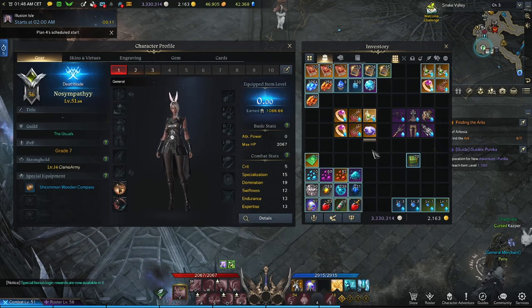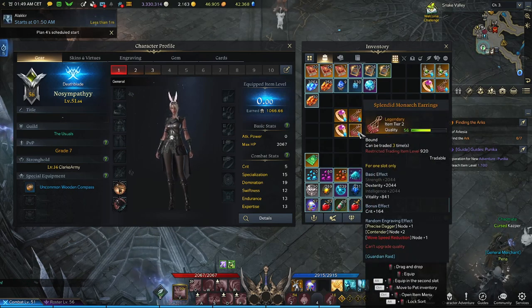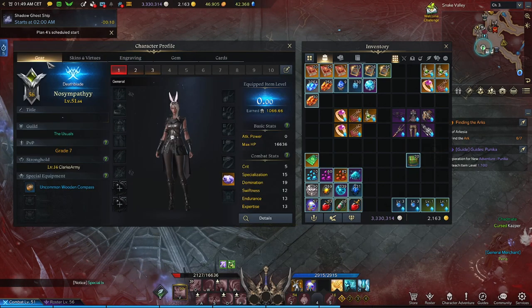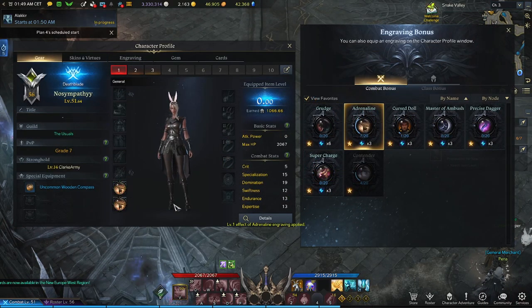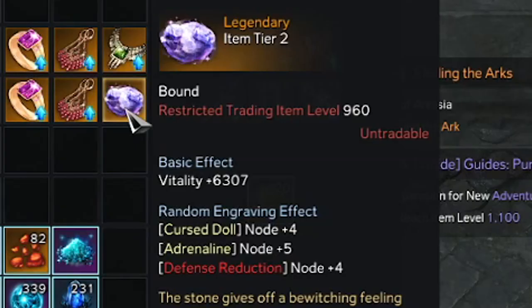Accessories and jewelry — necklaces, earrings, rings, and stones — will all give you extra points to your nodes. This is where the RNG part of the game comes in, requiring particular rolls and items to balance out the engraving benefits you want. Remember: 5 nodes for level one, 10 nodes for level two, and 15 nodes for level three. Anything exceeding 15 won't count. You can equip the same engraving twice to double up those node points — useful in the early game between 302 and roughly 1100 gear score. Stones can be faceted and give really good node returns right off the bat.